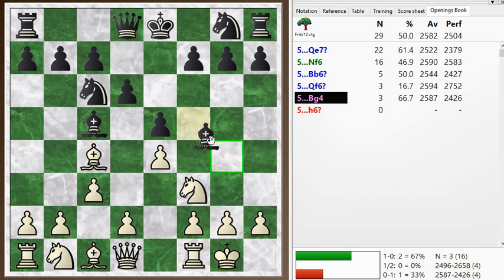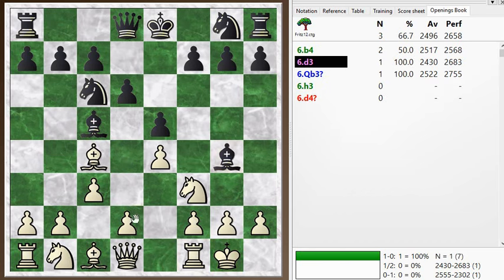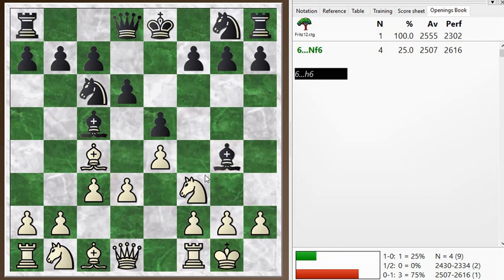He went with the pin right away — bishop g4 — and now I go with d3, a typical response. Since this knight is pinned now, d4 is not so attractive. I think black can just win a pawn there, in fact.